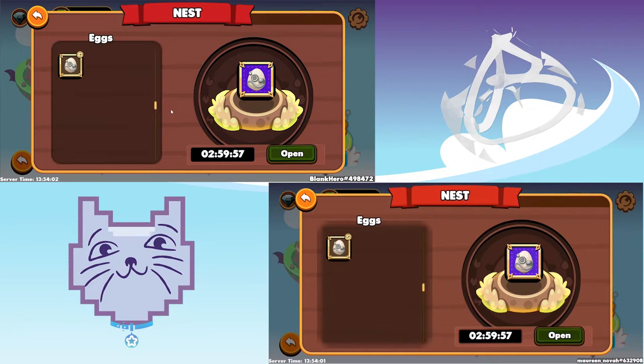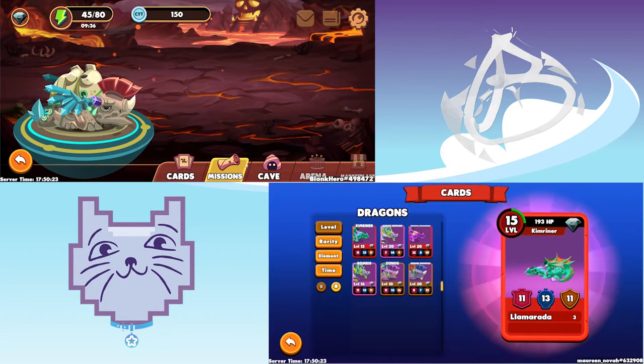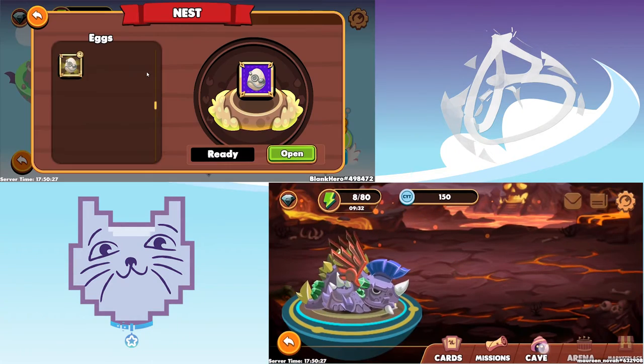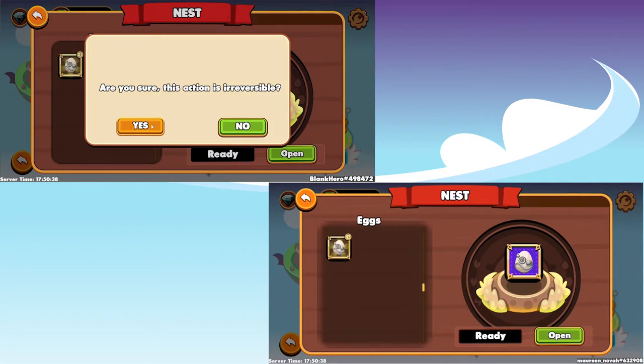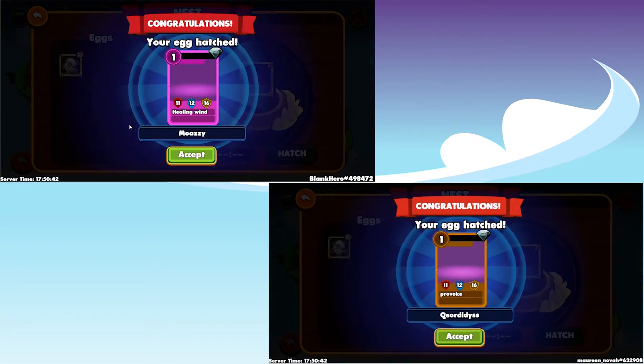All right, see you guys in three hours. Okay, it's been three hours again. We're gonna go to the cave, go to nest, and open. Hopefully you get ice and I'll get another lightning. Three two one go — healing, wood, rock again. Okay, I'll keep breeding.